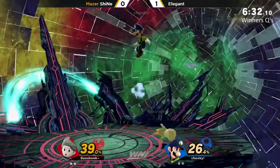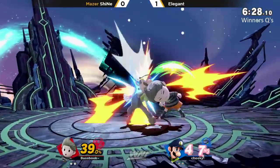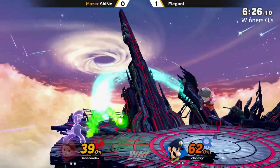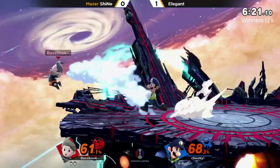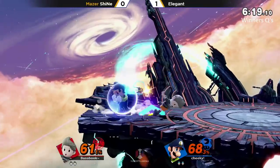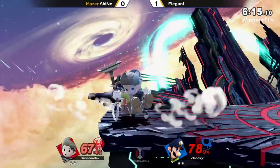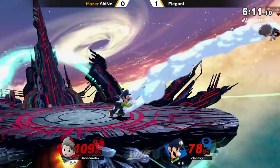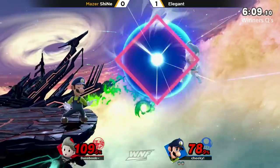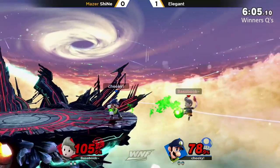Maybe Elegant could have gone for a double dip there but Sheenae just opting to get back on stage — still good damage. Sheenae actually pulling ahead with a pretty solid lead at 68% onto Elegant, but one grab could make the difference. Elegant with that tether knew he was safe, gets the down throw into the up-B, but Sheenae still surviving after that, absorbing the fireball — very smart.